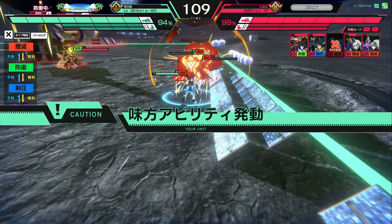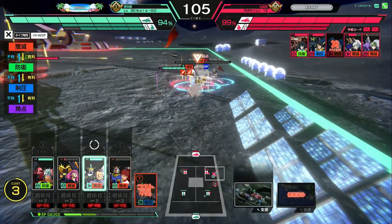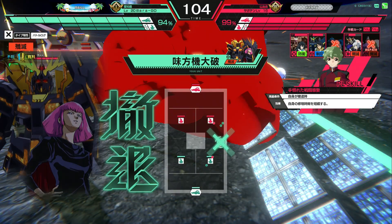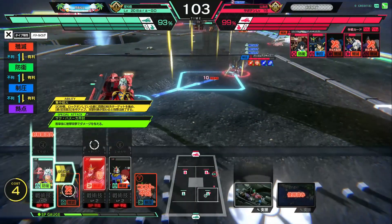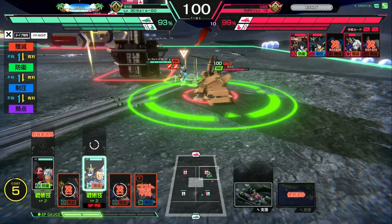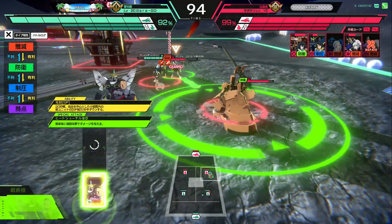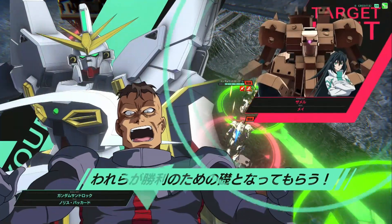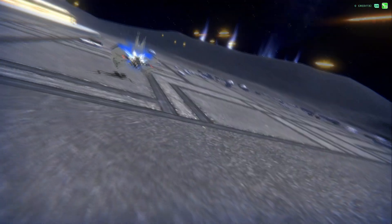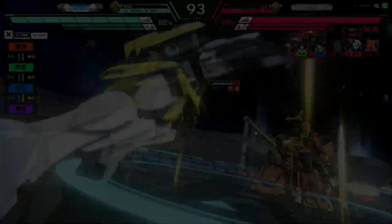We have Sanders out on the field in the Sandrock Gundam. Sandrock is a solid unit in this series — it's got good HP, good mobility, good damage. Its ability is so-so; it reduces damage from SP attacks. It's doing work, it's doing its job, trying to fight. It's a melee unit but it's not doing very much damage. Anyway, we have the Sandrock doing its SP attack against the Zamel on defense, so hopefully we can get it off the field.